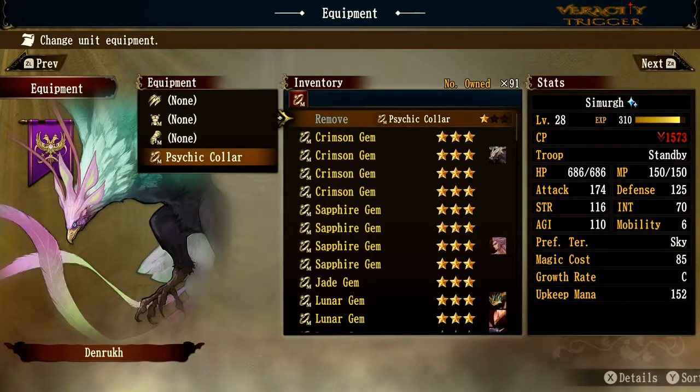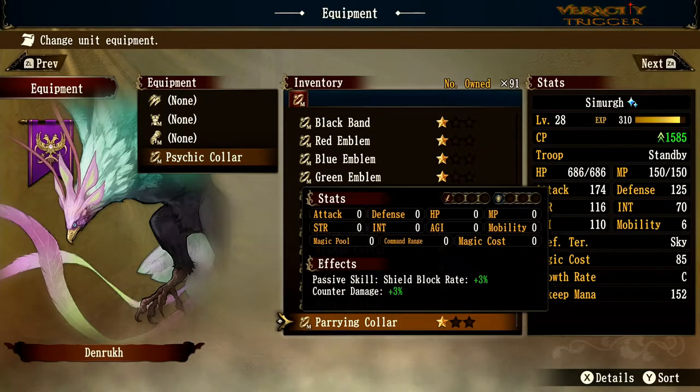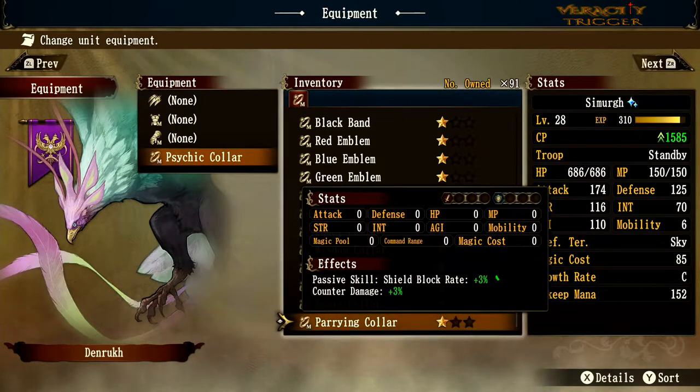Next up is the Pairing Collar — shield block rate of 3% and can't-counter damage of 3%. This shield block only applies to Lizard Men, so this is basically a Lizard Guard ring. Shield block rate does not work with any other monster other than the Lizard Men.